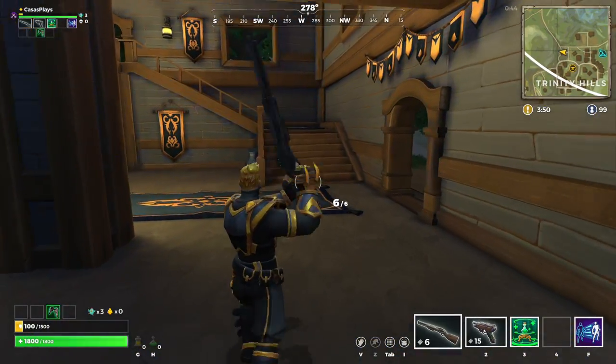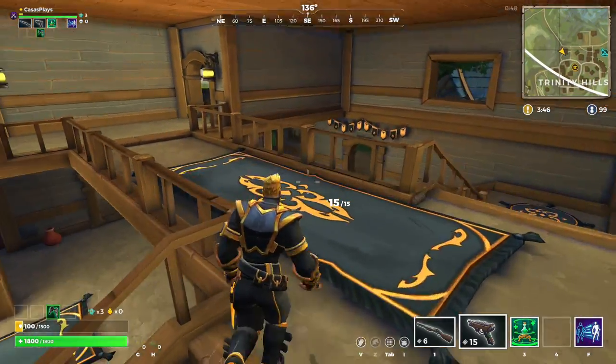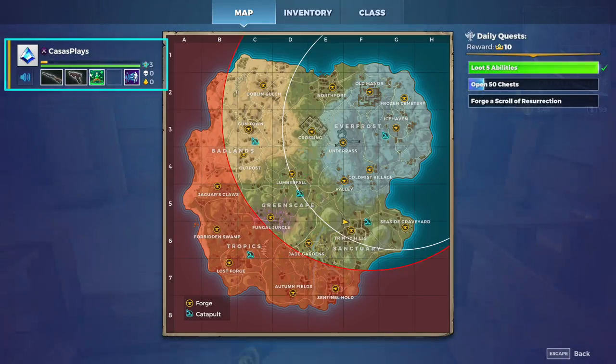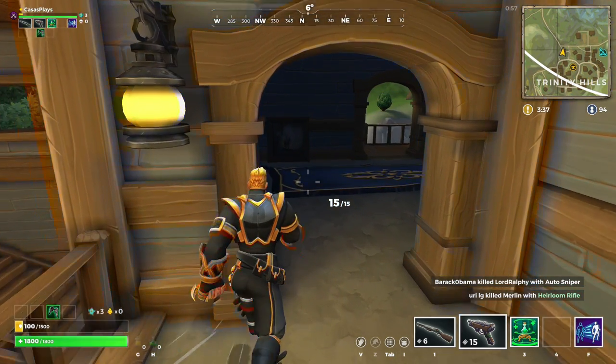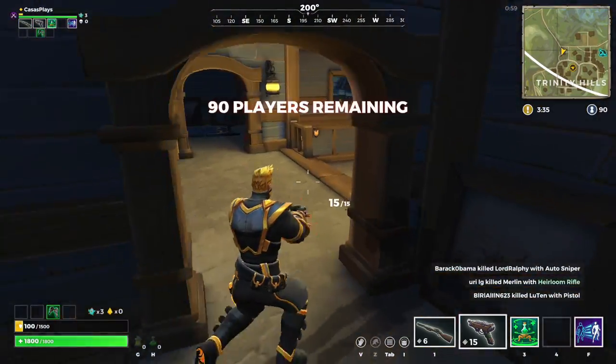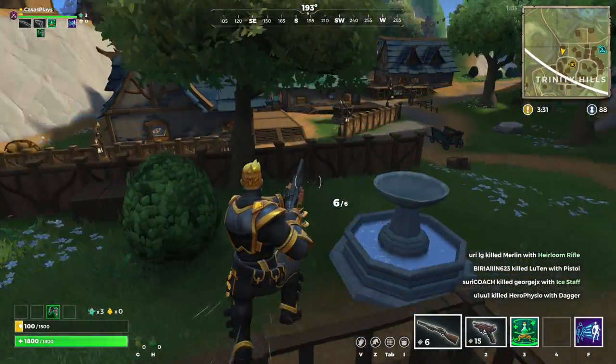I think the biggest problem is I pick up a lot of the weapons and gear or abilities and then I don't know exactly what they do. Unless there's a way you can check - inventory. Okay, so right now we have a shotgun and this other thing. That's good to know.